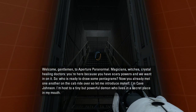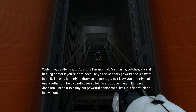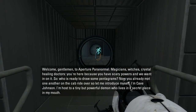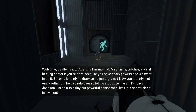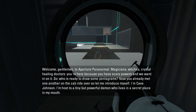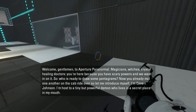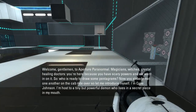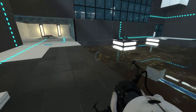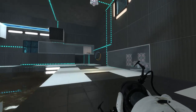Welcome gentlemen to Aperture Paranormal — Magicians, witches, crystal healing doctors. You're here because you have scary powers and we want in. So, who's ready to draw some pentagrams? Now you already met one another on the cab ride over, so let me introduce myself. I'm Cave Johnson, host to a tiny but powerful demon who lives in a secret place in my mouth. These paranormal caves are pretty amusing.